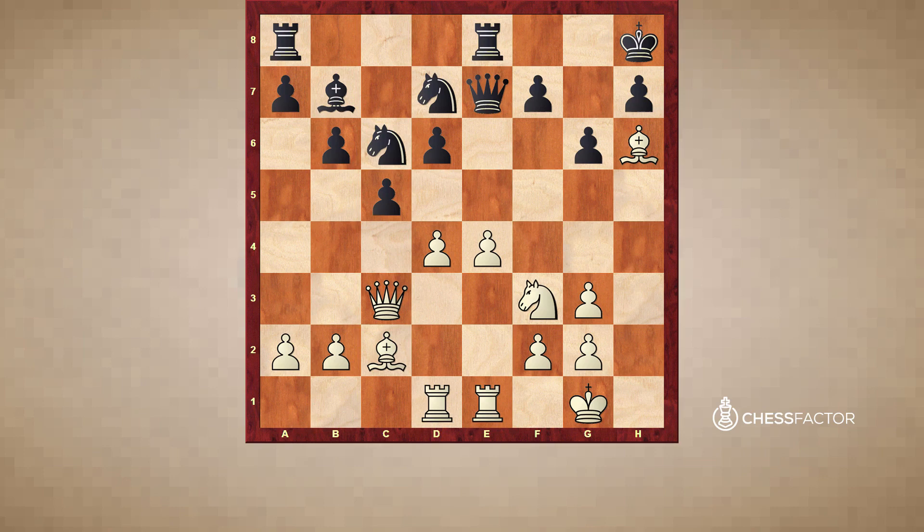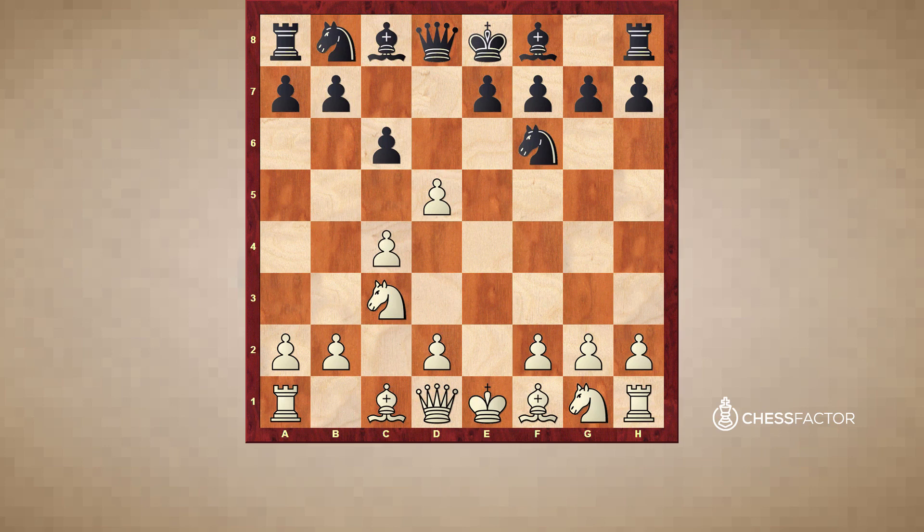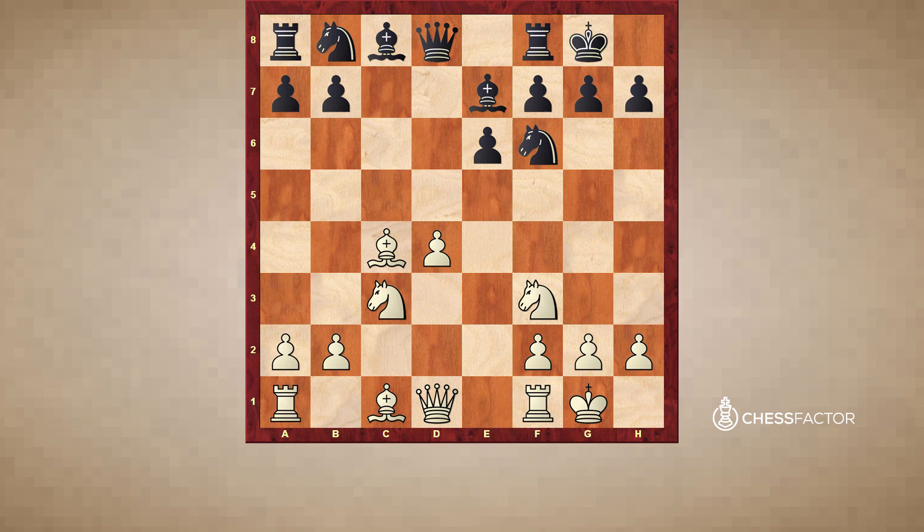Those are the types of plans you'll be making in the middle game. Lastly, as another opening example, notice how both sides are controlling the center of the board, pieces are being developed, kingside before queenside, knights before bishops, and castling early. If you follow those rules, you will normally get out of the opening unscathed.